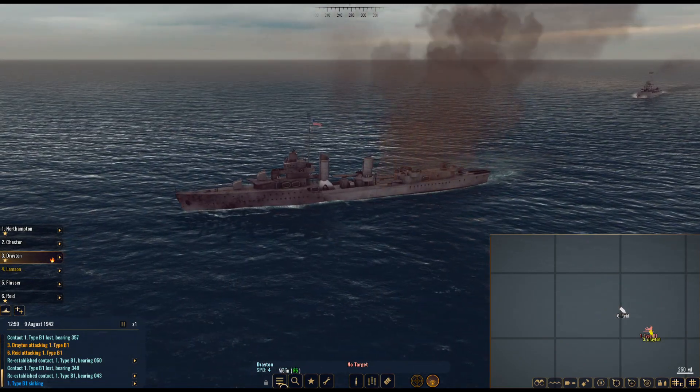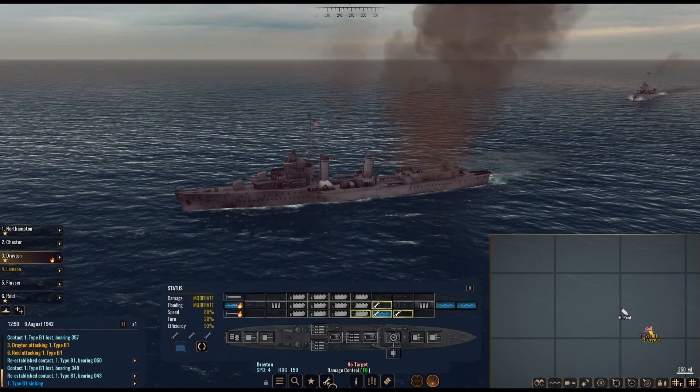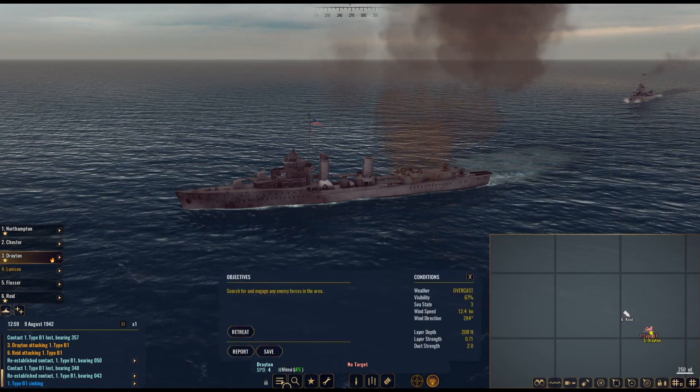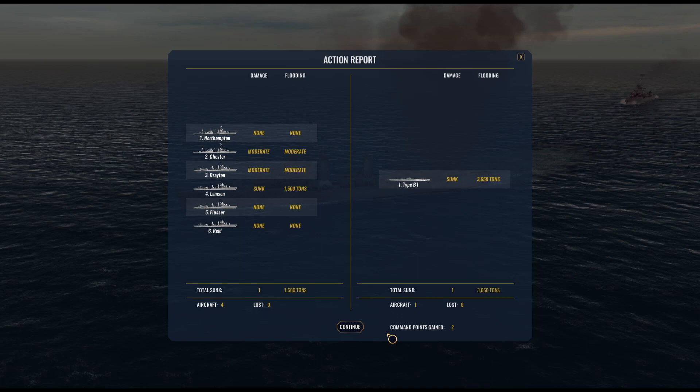The Drayton is on fire — please don't scuttle the ship. We exit out of the battle. Moderate damage to the Drayton and the heavy cruiser Chester. The Lamson was sunk. The Type 1B submarine was sunk — 3,600 tons for the enemy sub versus 1,500 tons for us.